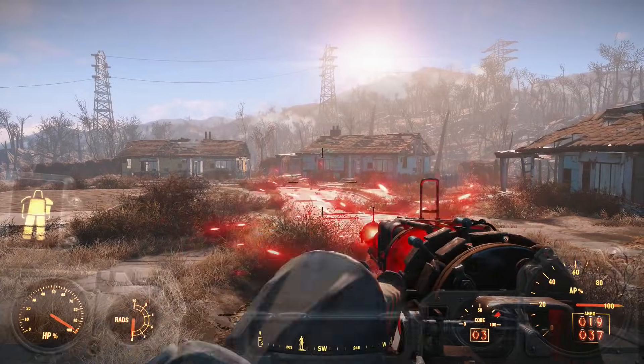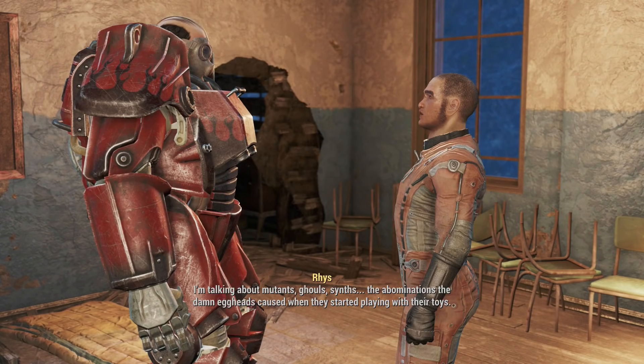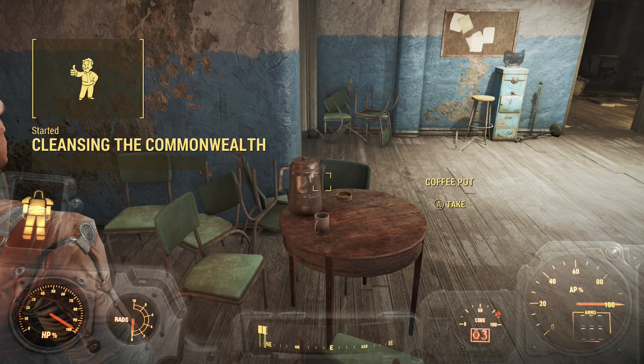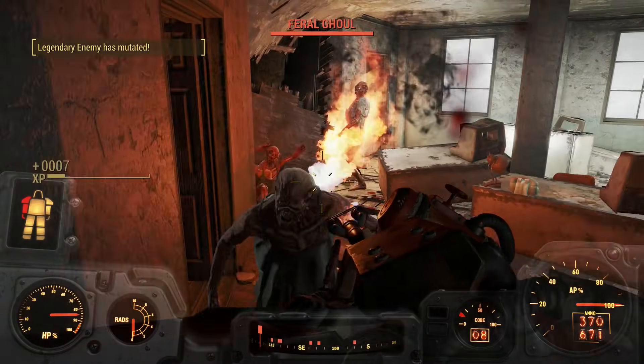After I found a wonderful laser musket, I felt like going on a little legendary run. Since I didn't want to cheese my way to a good legendary, I decided to do some radiant quests for the Brotherhood since there always seems to be a few legendaries at the places they send me to. I cleared out College Square Station, Super Duper Mart, Mass Pike Tunnel, Trinity Plaza, and Hubris Comics.